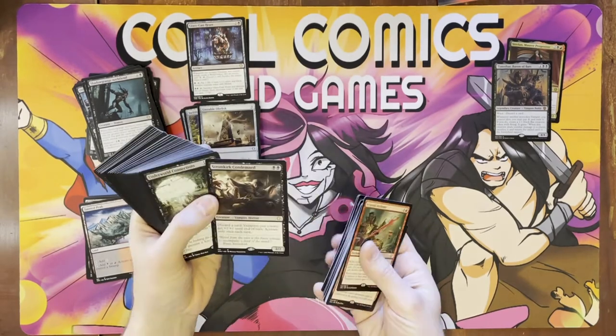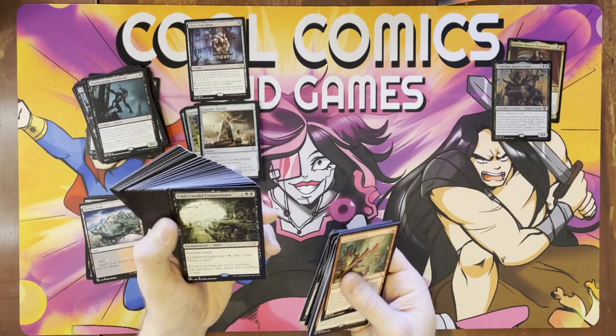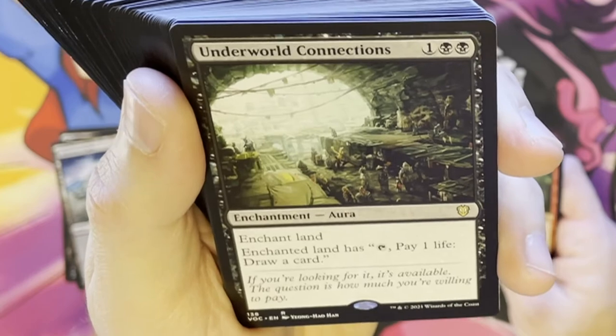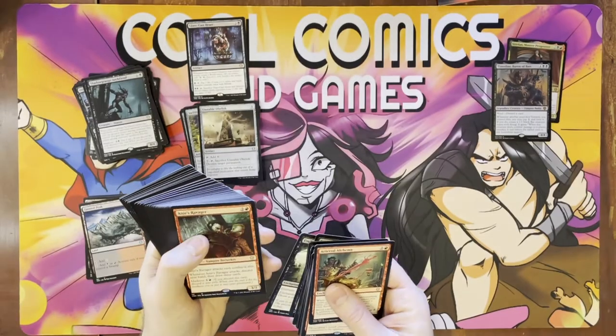Some madness and more madness effects that work with the black. Underworld Connections — enchant land, pay one life to draw a card. I can't remember if this is reprinted but it's a cool card, especially just paying one life to draw a card. That's pretty good.